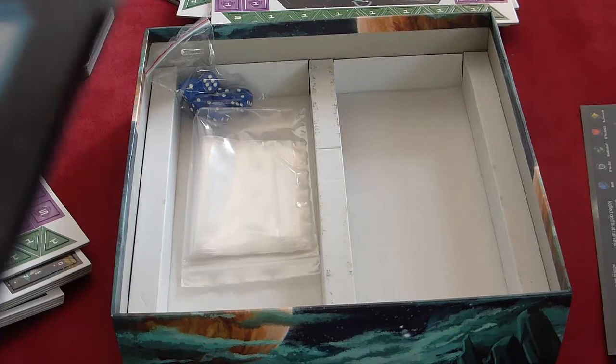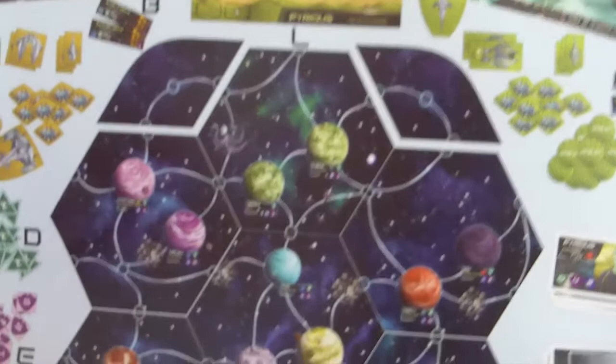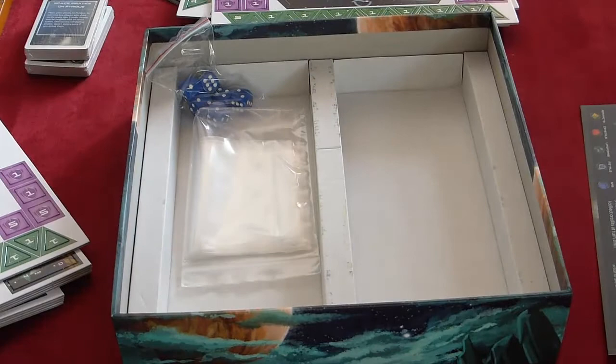The map varies because the routes connect up in a really cool way, so no map is ever the same. It would have been nice if they'd printed a different layout on both sides, but you can see this is a typical layout for the planets — all linked up, all those routes connected, and those little corner bits are where your home planet goes, one per player.